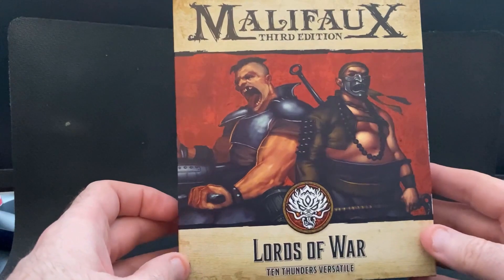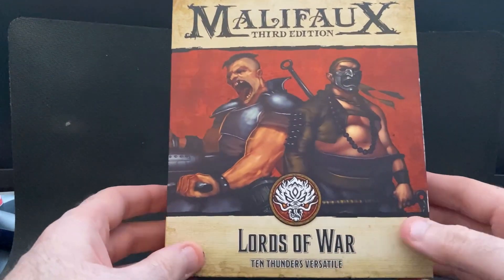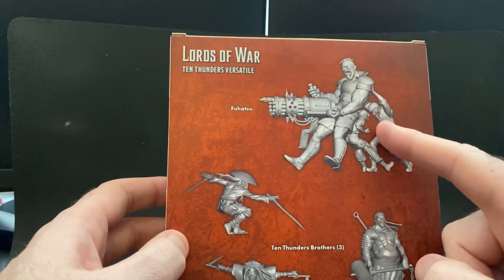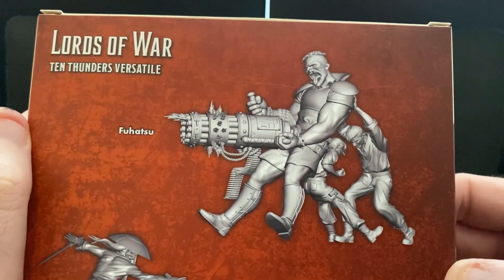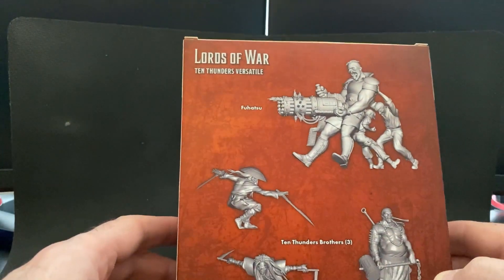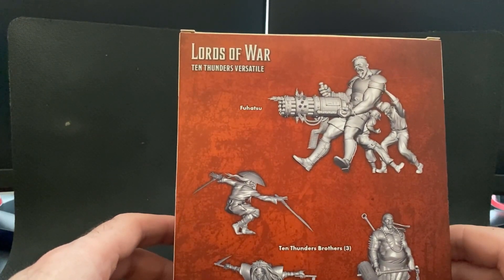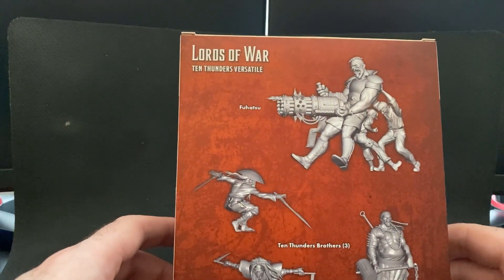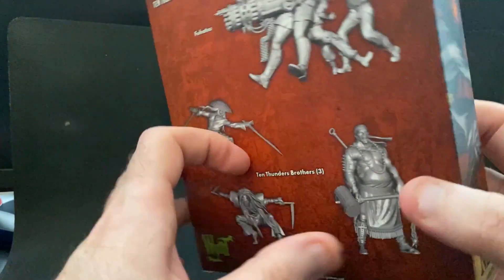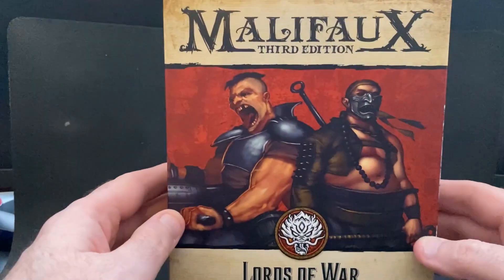Lastly, I'm going to use one model from this third box — it's also a versatile box usable with any 10 Thunders masters. The model is Fahatsu, partly because he is a preposterously silly model and I love it, and partly because he is super shooty. He's another big grunt and I'm hoping he'll provide some serious covering fire for the sneakiness of the rest of the group. This might be a terrible list — I've no idea. I've just started playing it in a Vassal game with Charles but we've only played one turn, so I don't know how it'll turn out.